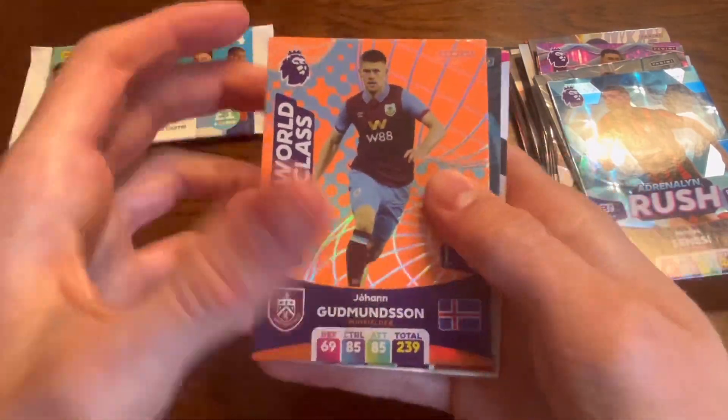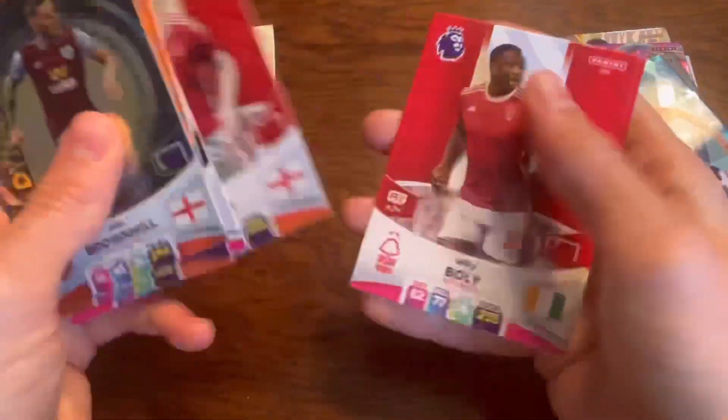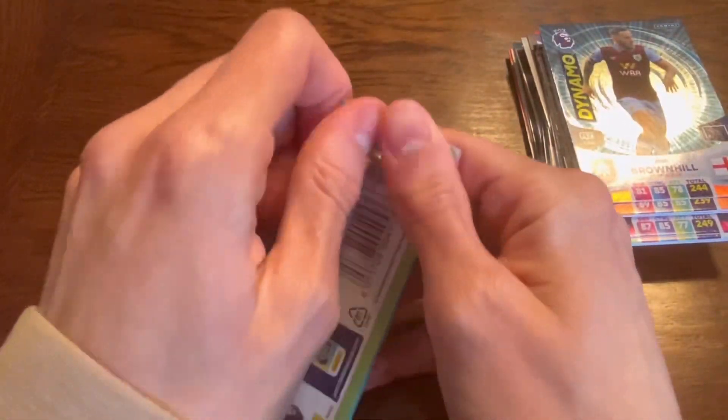We have got Goodmanson, Brownhill — both Burnley inserts — Fabian Schaar, Ryan Yates, Willie Bolley and McAllister — new signing there from Liverpool — which leads us onto the last pack.